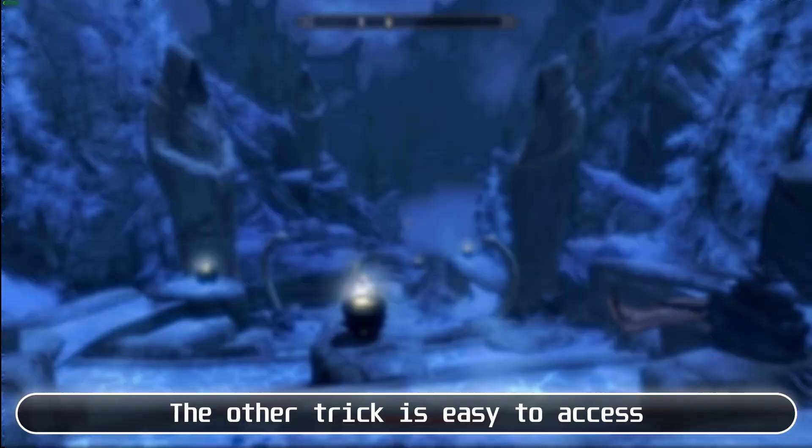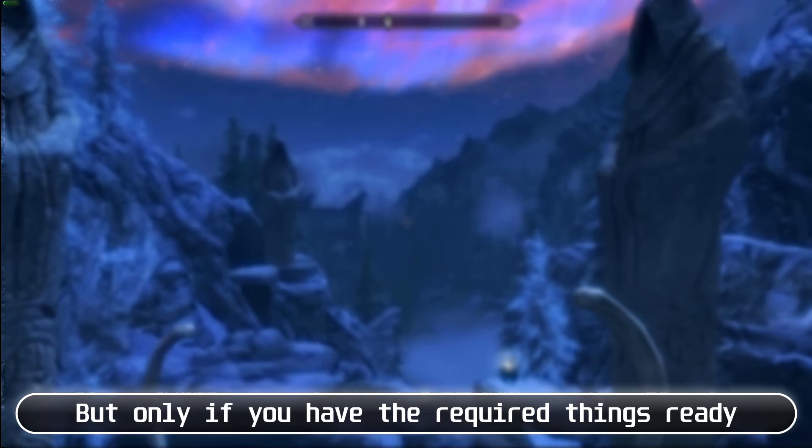It will take roughly 30 minutes to get to level 100, but it will be a lot faster than using Shadow Meere. The other trick is easy to access, but only if you have the required things ready. For this trick, you need a random item, Telekinesis spell.